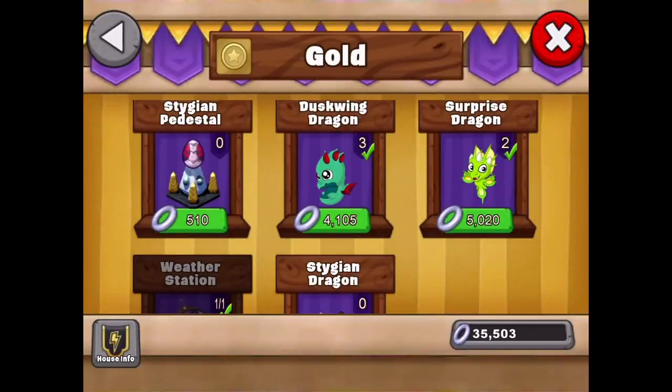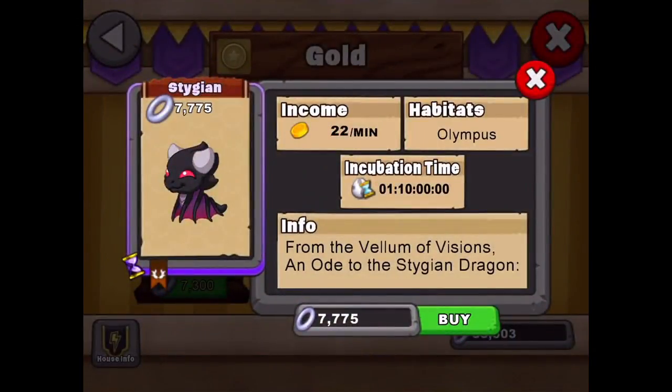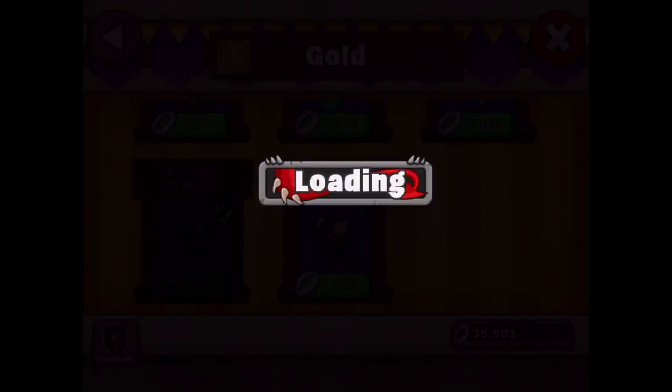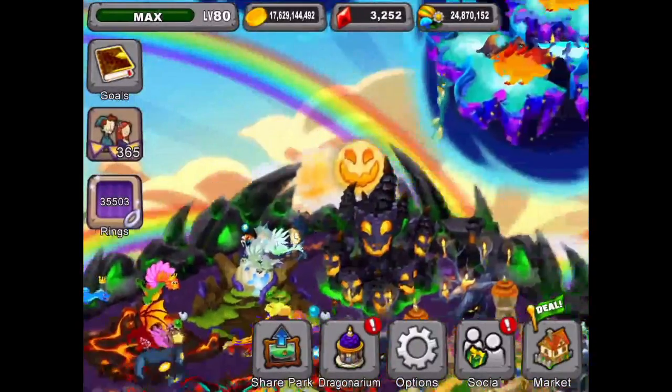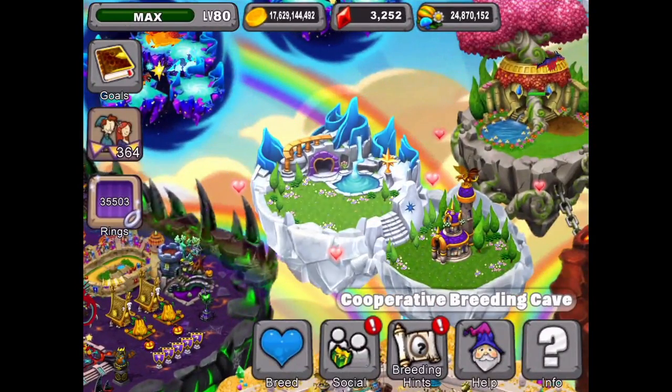So let's look in the hidden bolt and I think we're going to try for the Stydgen dragon now and see if we can get that. It's the same breed time or incubation time. The combos for the Stydgen dragon - you can use a Gold dragon or any Olympus dragon, or a Cyclops, in the co-op with another player's Stydgen dragon. So let's go do that - let's try a Cyclops dragon.